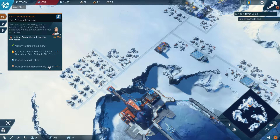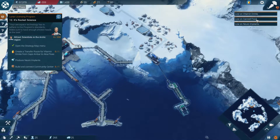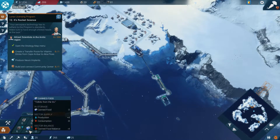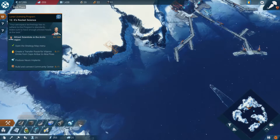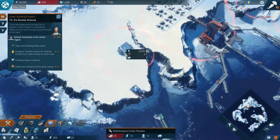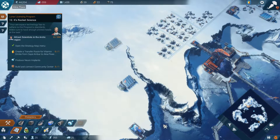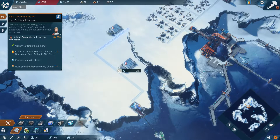We also need to produce neuro implants and build and connect a community center. We are also low on canned food and low on norrain plants, so canned food I think we can just fix right here. We are on minus four, so let's first fix that because it's an easy fix. Two of these buildings — let's spread them out to increase our habitable space here, just in case we want to expand. Still have enough logistics support, so that won't be an issue.